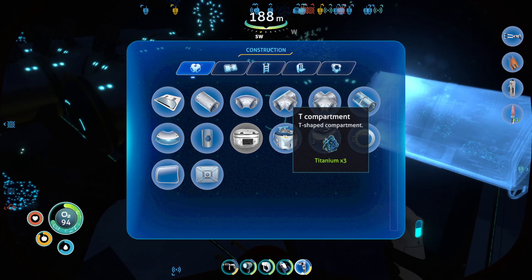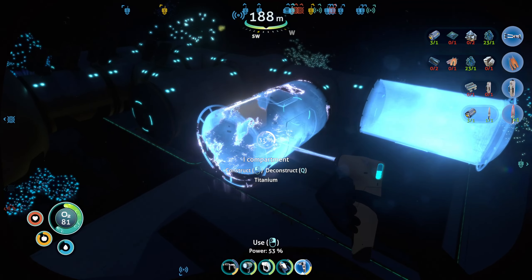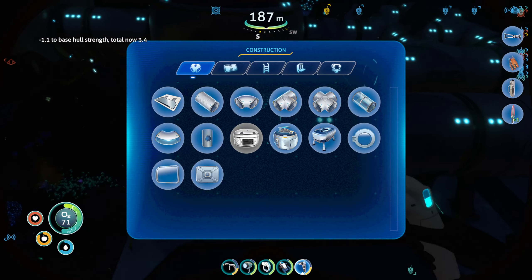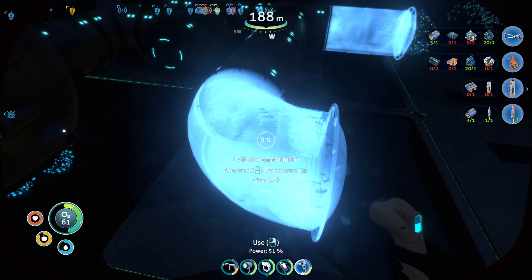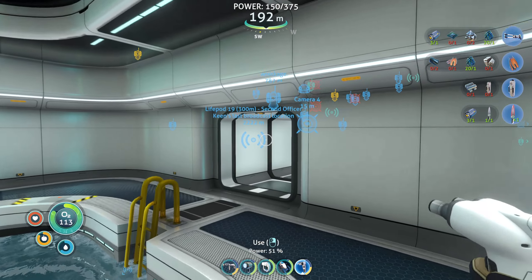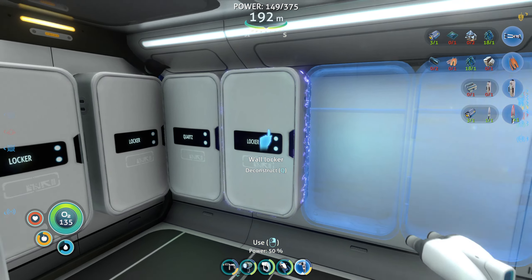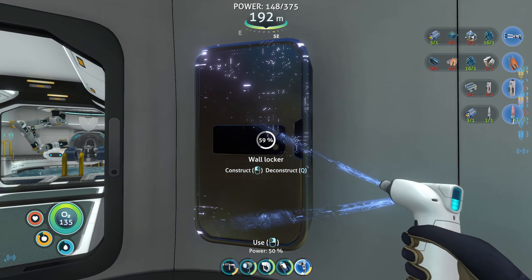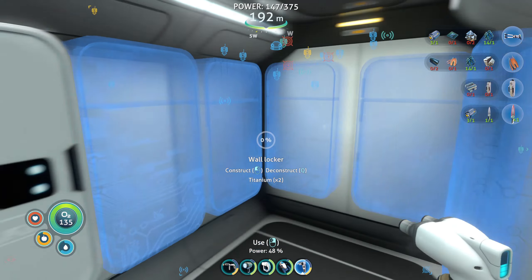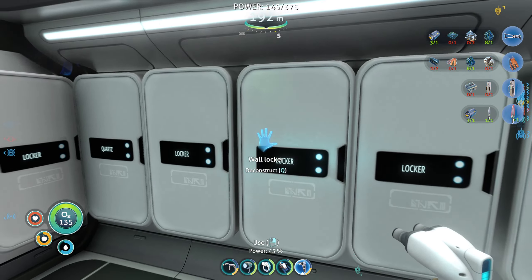We're gonna need glass. Actually that probably doesn't need to be glass - let's deconstruct that one. Gotta make sure we don't accidentally starve ourselves of oxygen. Get that going around the corner and then we're gonna need glass before we can do anything further. Right, titanium - in we go. Let's do the one in here first because this is where our tools are eventually gonna go. We've got quite a lot of titanium, hopefully enough to finish all these off and get spaces for all of our various belongings.